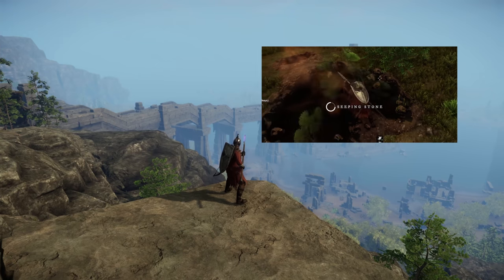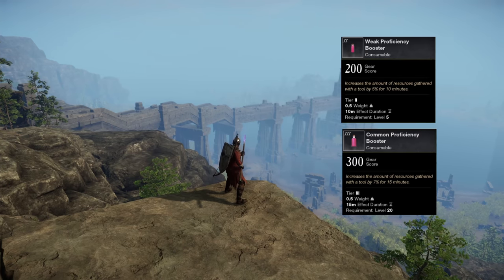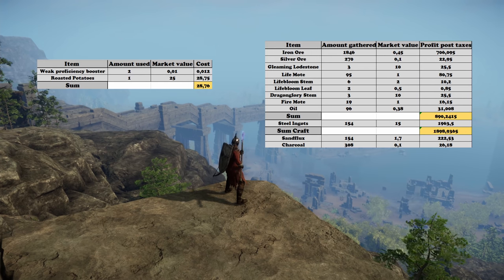Using food like roasted potatoes is a very good idea. The higher gathering speed also comes in very handy due to the long mining time of seeping stone. Proficiency boosters provide us with at least 5% more yield, so always pick them up.